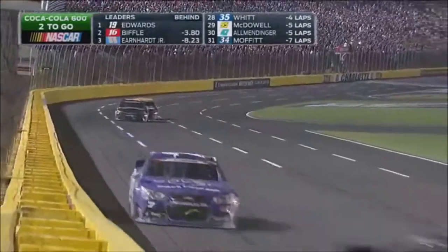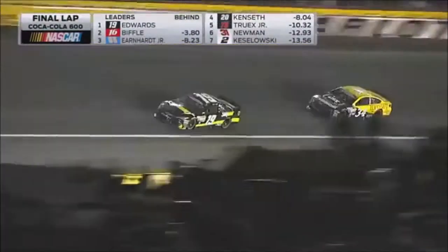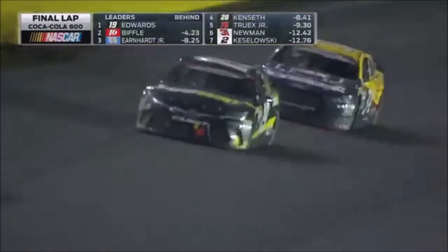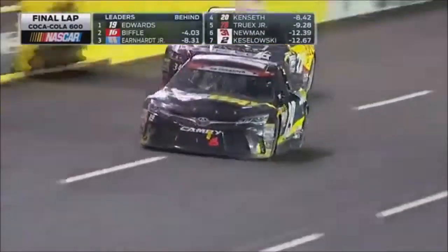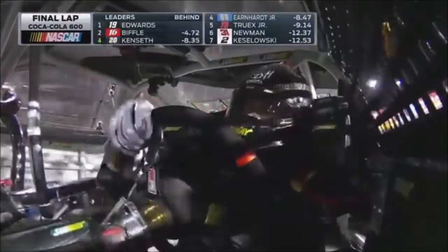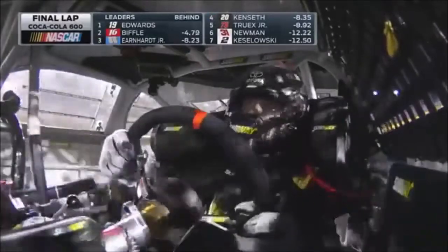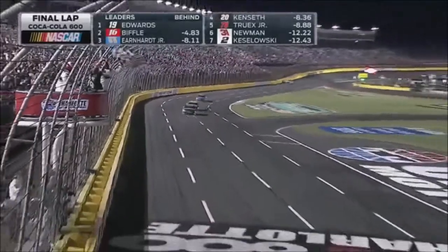One more time, baby, if you can do it. Biffle four seconds back — Earnhardt may catch him. I'm holding my breath, Larry. Carl Edwards — and so is Carl. Makes the move to Joe Gibbs Racing and Toyota pay off as he comes off turn number four to win the Coca-Cola 600. He did it — by about five seconds over Greg Biffle.